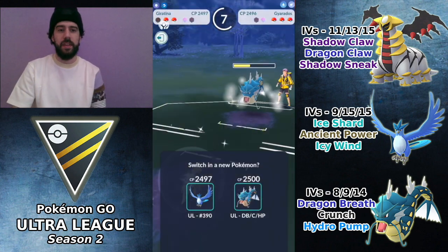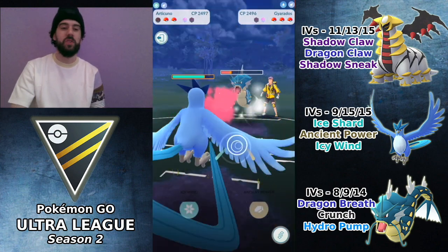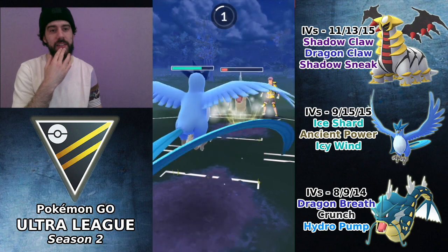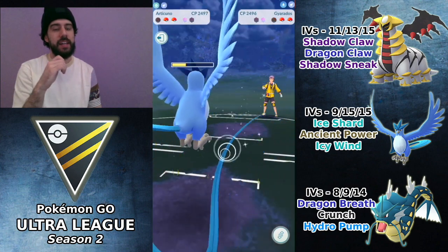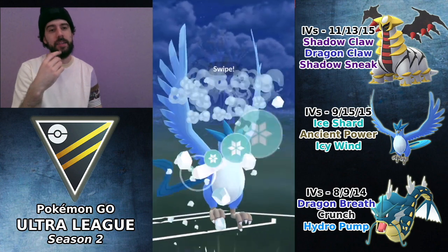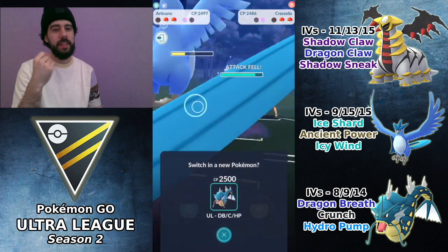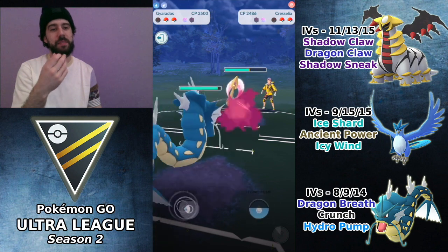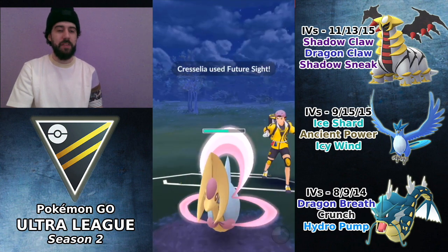I wasn't expecting Crunch to come that quickly. I bring in Articuno into the Gyarados, and instead of bringing my Gyarados to face their Gyarados, I bring Articuno and commit to a farm down, saving all energy for whatever comes in next. It happens to be a Cresselia, so I debuff it with Icy Wind to lower its attack, then switch into Gyarados to get off Crunches. Because it's been debuffed it's far less threatening.